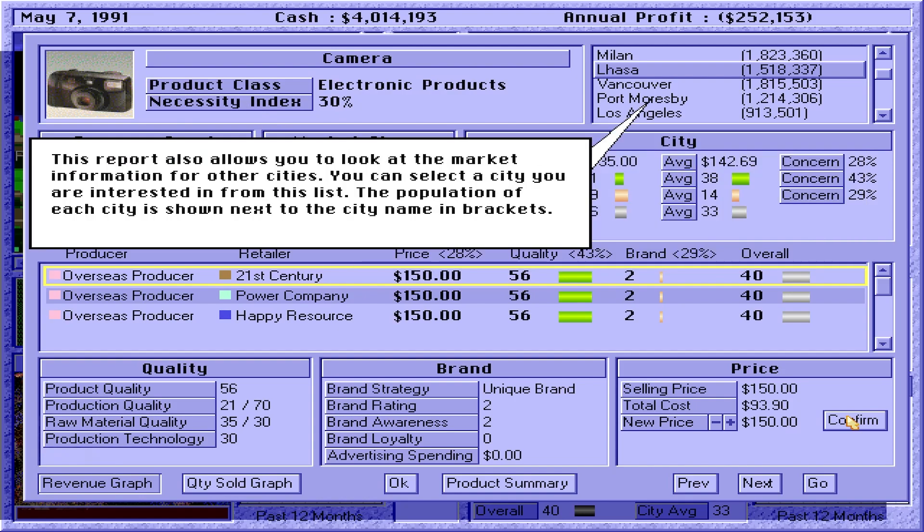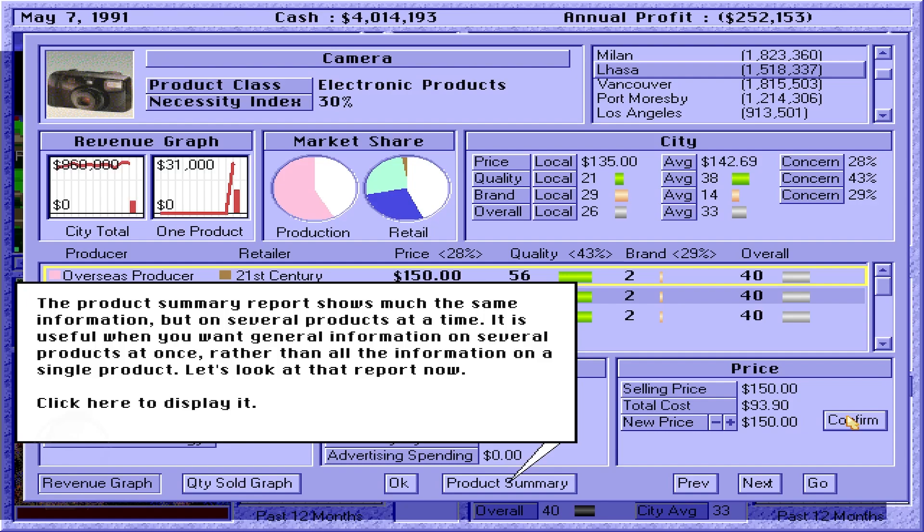This report also allows you to look at the market information for other cities. You can select a city you are interested in from this list. The population of each city is shown next to the city name in brackets. The product summary report shows much the same information, but on several products at a time. It is useful when you want general information on several products at once, rather than all the information on a single product.